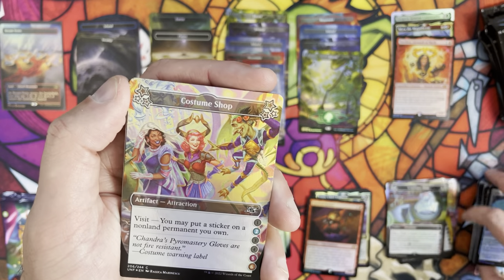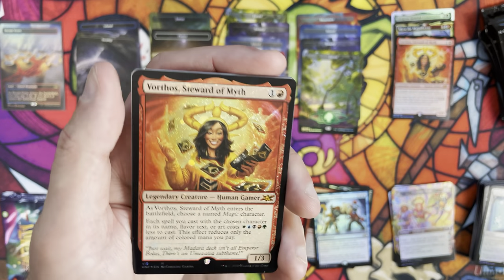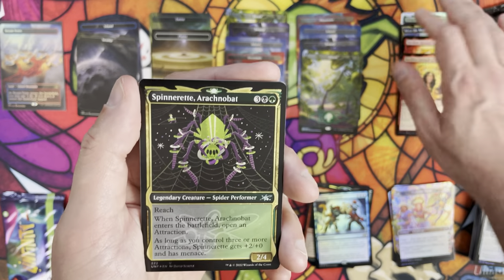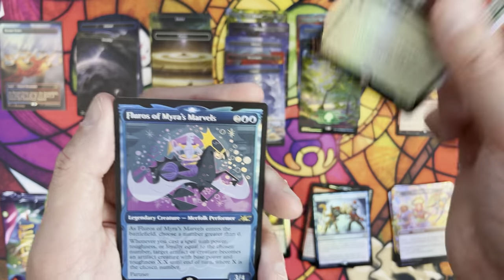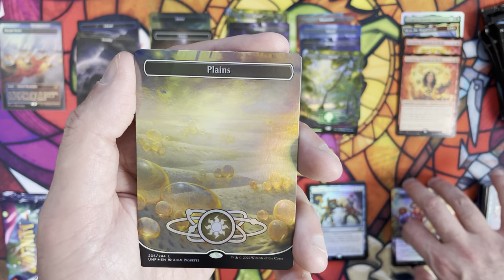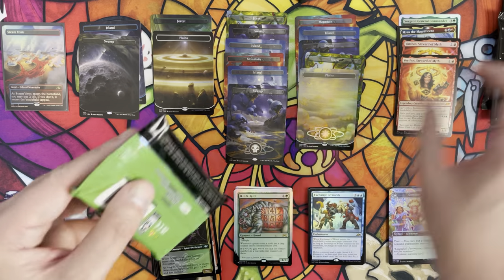Pack eight: Exchange of Words, Alpha Guard, Vorthos Steward of Myth in galaxy foil - that's a mythic, so we'll note that. Spinneret Arachno Bat in galaxy foil, Bingo as the throwback card - no idea if those have any value. Pack foil Fluoros of Myra's Marvels, then our planes land, finishing with a galaxy foil swamp. Four packs left.